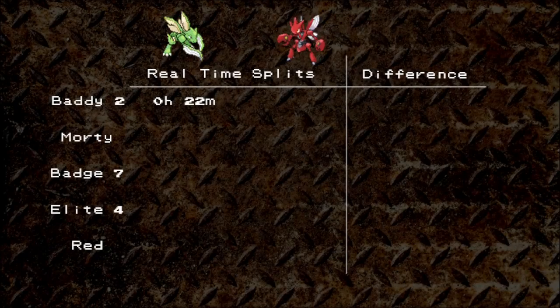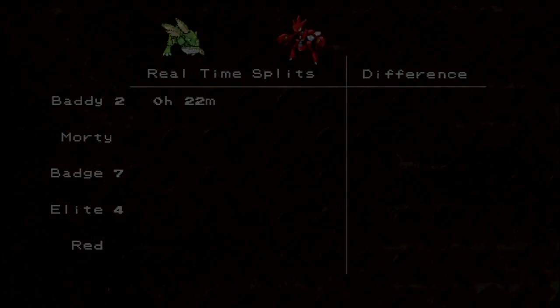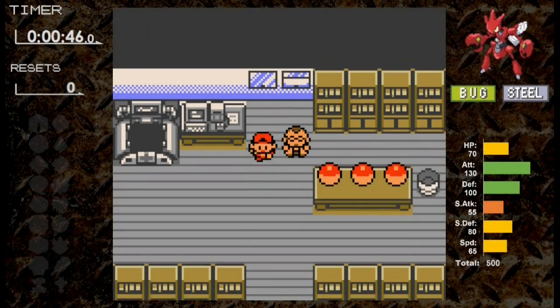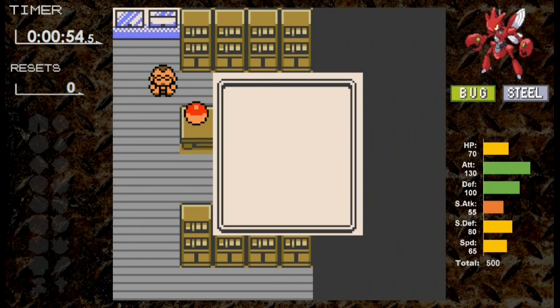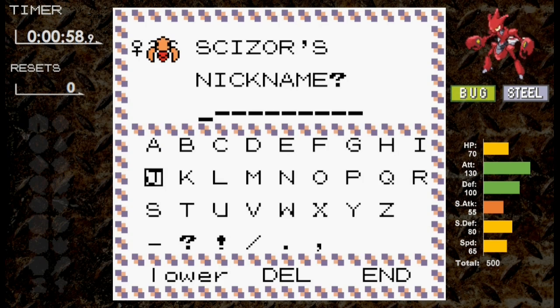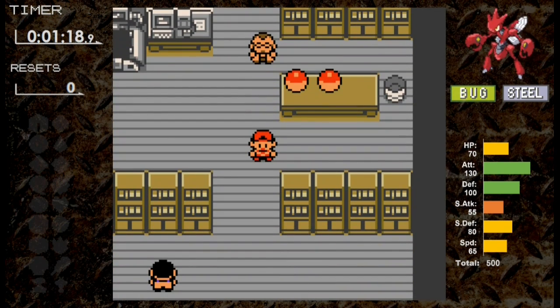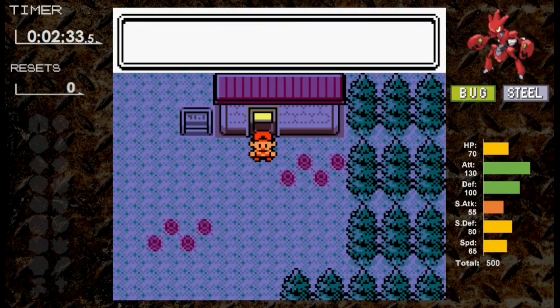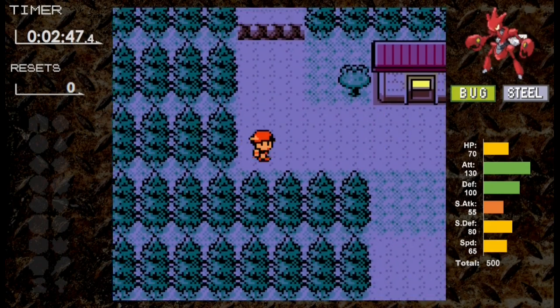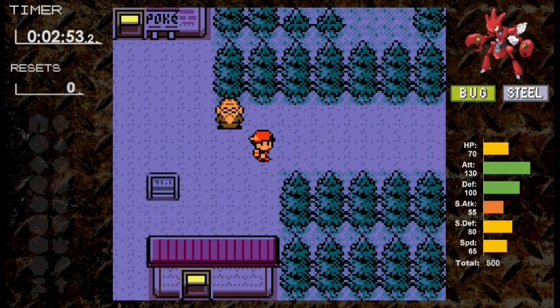Scyther took about 22 minutes to get through the first two badges and defeat the rival. Let's see how Scizor fares in the early part of the game. We head to Elm's lab to pick up our Scizor, named Rusty. Like Scyther, we set Cyndaquil as the rival's starter. Unlike Scyther, Cyndaquil is much more of a threat with Scizor's quad weakness to Fire, though in the first rival battle Cyndaquil does not have a Fire move.